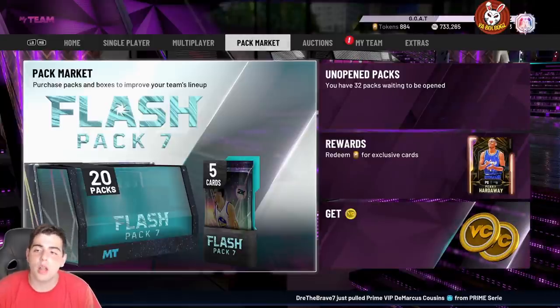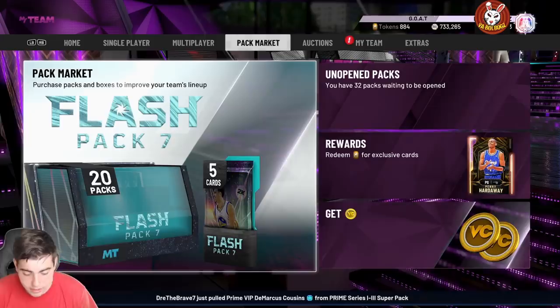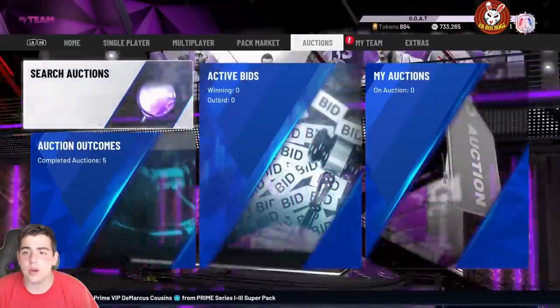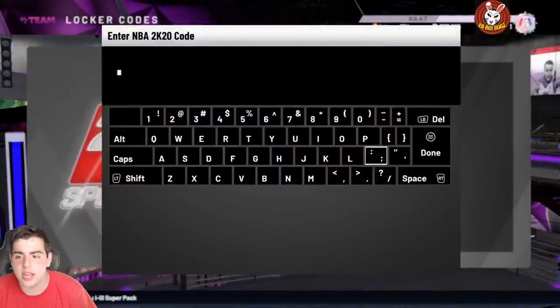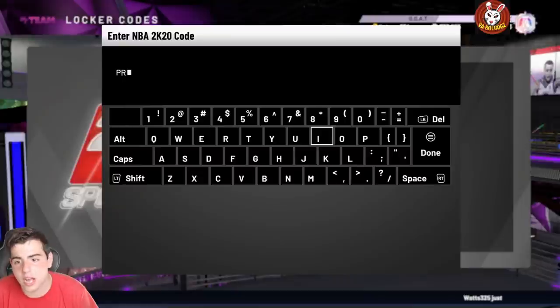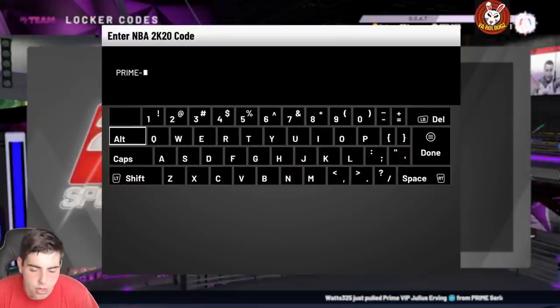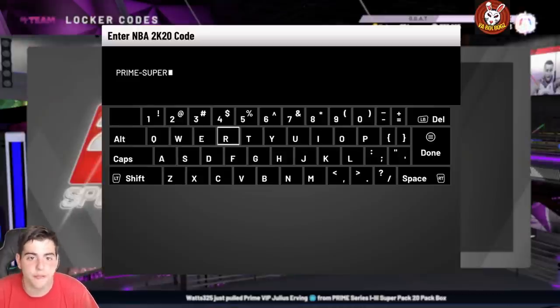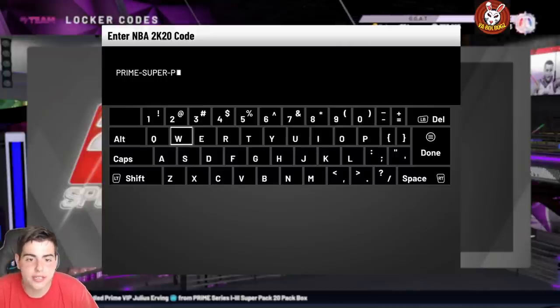Today we're going over this locker code and then the market as per usual. We're also selling MT on PS4 and Xbox — if you need MT, hit me up. I'm the most reliable place you're going to find. Going to websites will take longer and you could get scammed. Come to me — it's the fastest and most honest place, you can ask anyone who's bought from me.